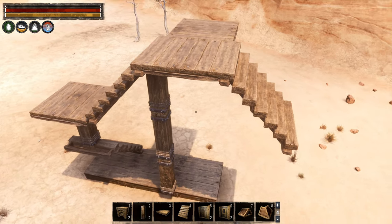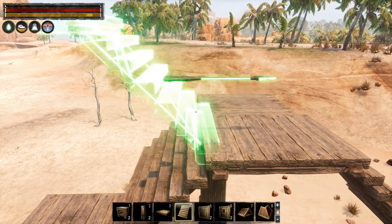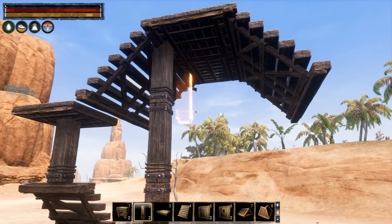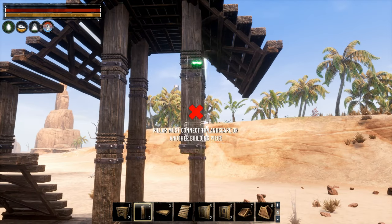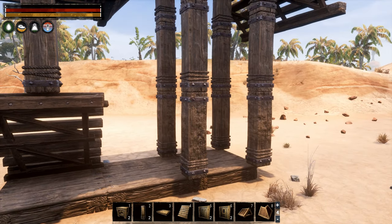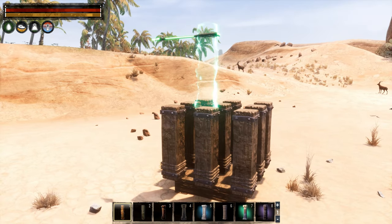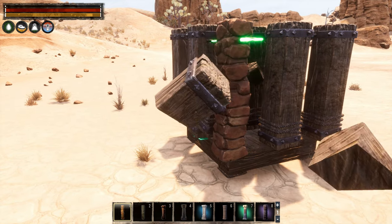To hit any of the other corners, we simply build two ceilings on top like this and place stairs down from each side, which allows us to place offset pillars all the way down to the corners. When this is done you can remove the support pieces without the corner pillars being destroyed. All in all, this allows for nine snapping points for pillars per foundation or ceiling and a ton of options for you to get even more creative with your builds.